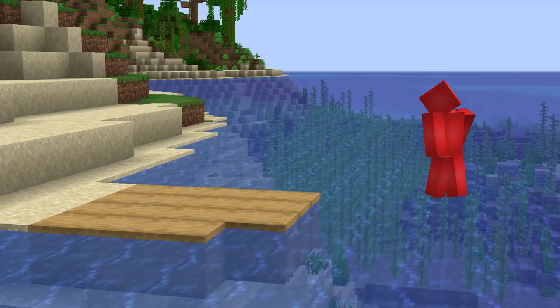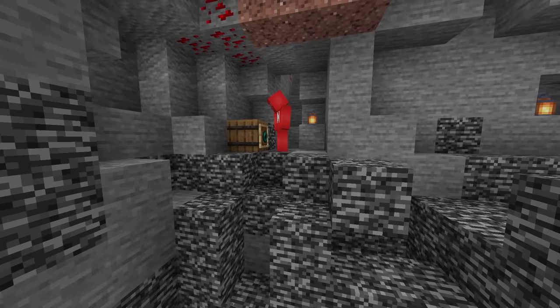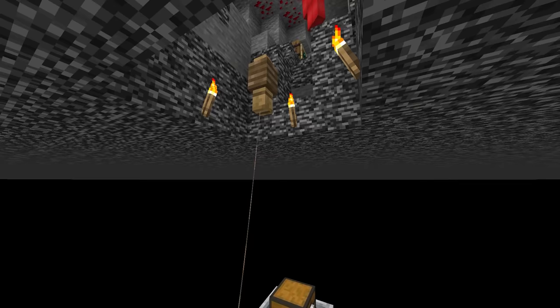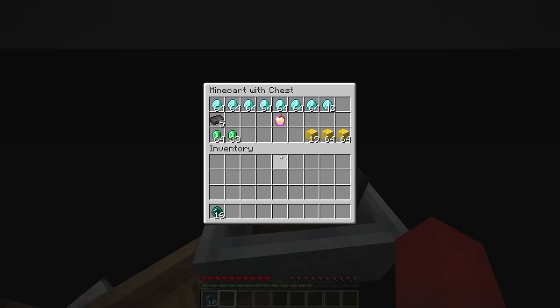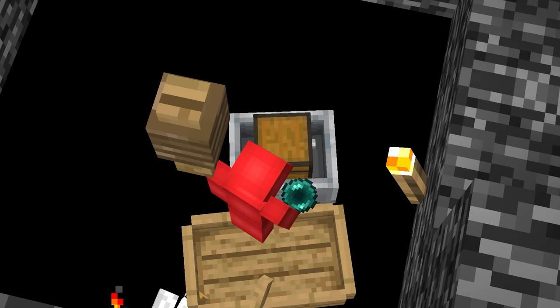Number twenty-one: anyone who's ever played around in creative knows that you can't place blocks underneath bedrock. But while you can't place any blocks down there, that doesn't mean you can't place entities — and that we can use to our advantage. If you go down here, you can actually set up something called a void base, which through the help of things like minecart chests, lets you store full items right down there at the bottom of the world. Just make sure not to bump into anything while you're down there, because if you knock that minecart off course, I don't think you have to worry about hiding those valuables anymore.